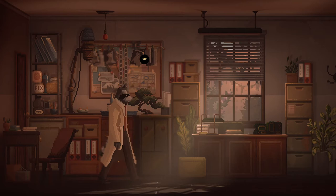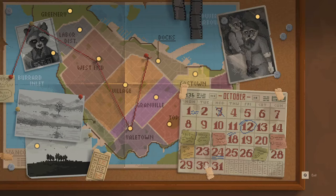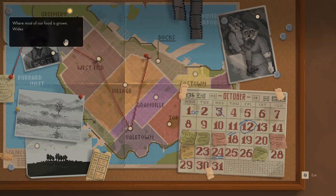Inspect the cork board in the living room. Let's inspect the cork board, shall we? Wow, look at this — there's a lot on here. 'Well, most of our food is grown. Wild widest open spaces in the city. More restrictions on public visits every year.' So that's the greenery.